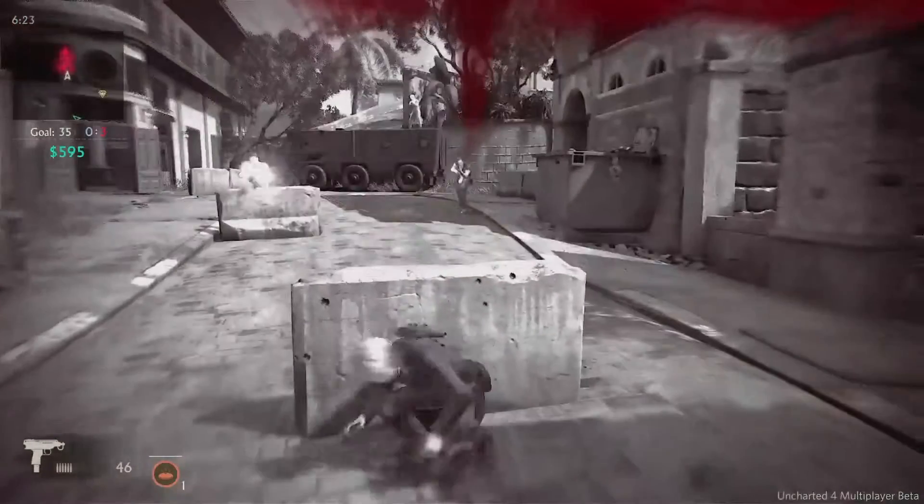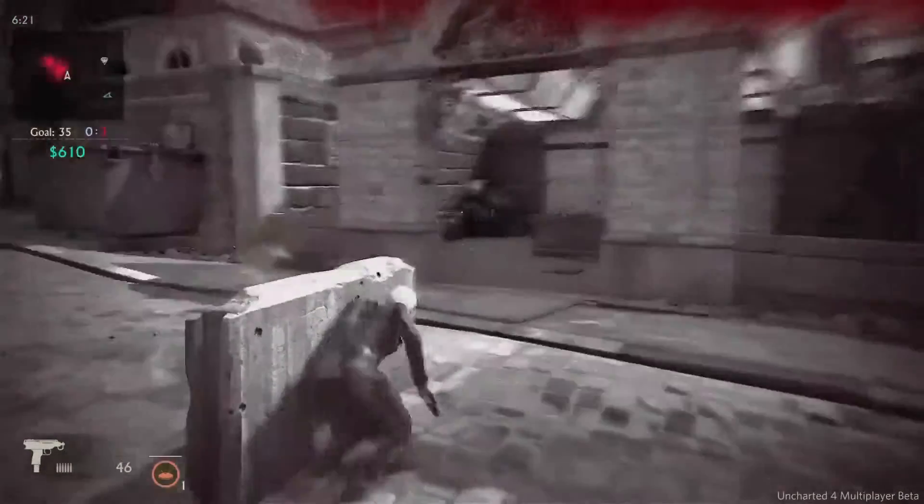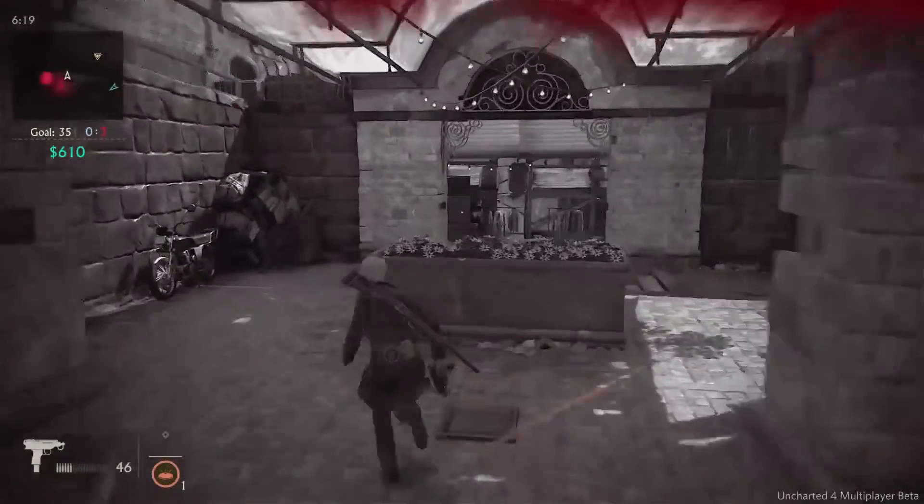Tip number nine: running away when you're outnumbered is effective. Roll, climb, and rope your way out of trouble.